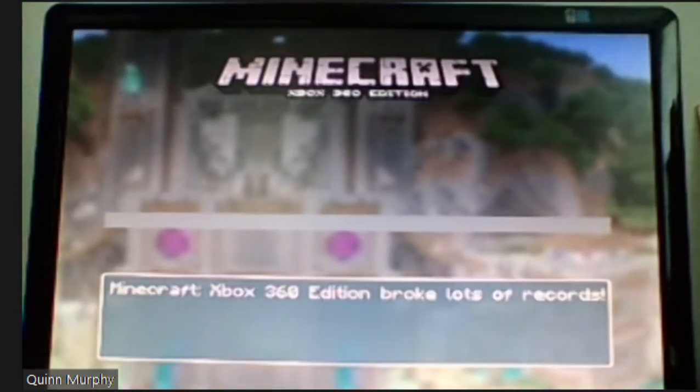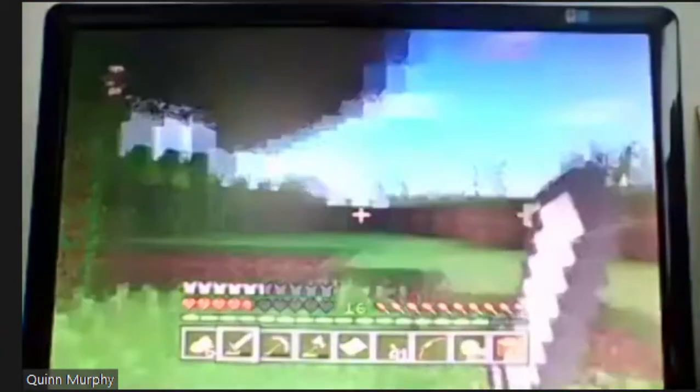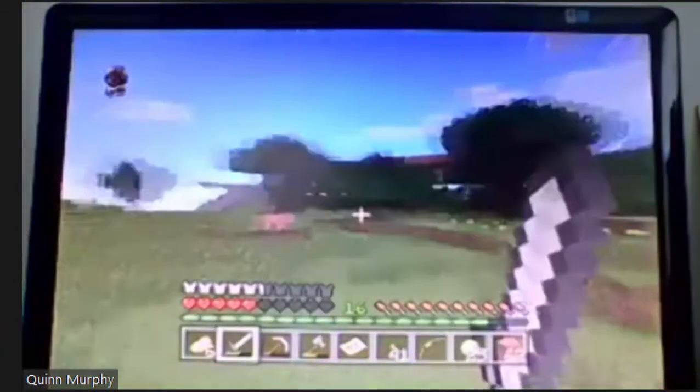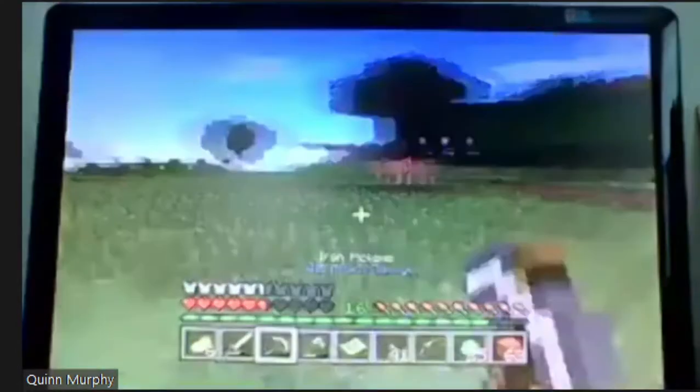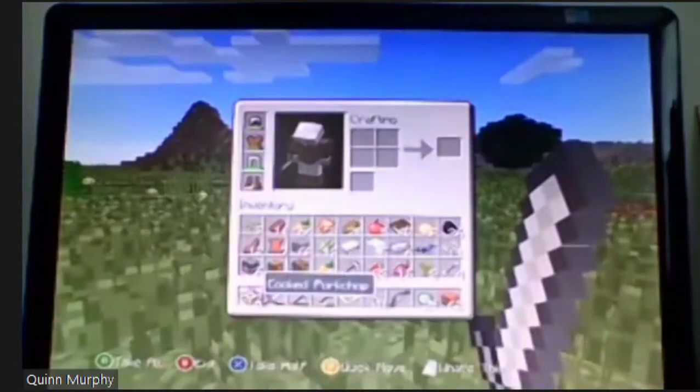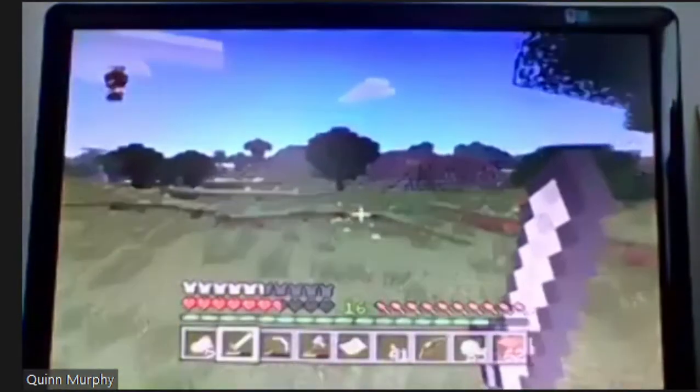Okay, so welcome to my Minecraft Let's Play. Today we're going to be fighting the Ender Dragon and it's going to be great because, as you can see, we already have our base set up and we already have our gear. So we just need to find the stronghold, which shouldn't be too much of an issue. So yeah, let's get right into it.